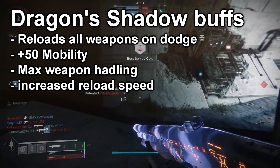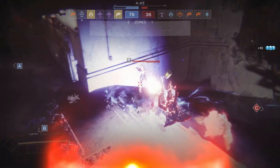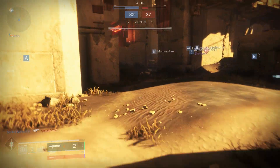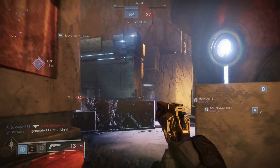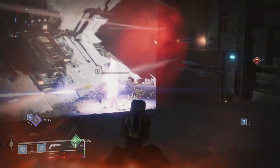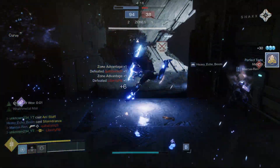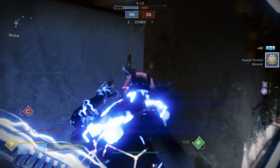You also get extra reload speed so you can reload faster. Even though you reload when you dodge, if in those 10 seconds of the Dragon Shadow buff you need to reload again, you have that extra reload speed. You get all these things for 10 seconds after you dodge. Ten seconds may not sound like a lot, but in the Crucible 10 seconds is a really long time. And if you're playing your cards right you can activate this buff pretty much every 11 seconds.